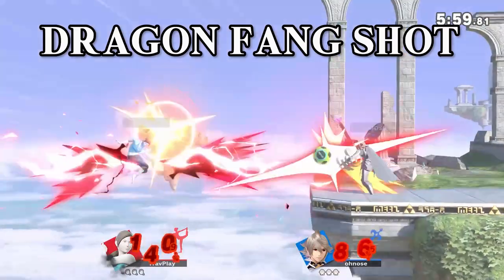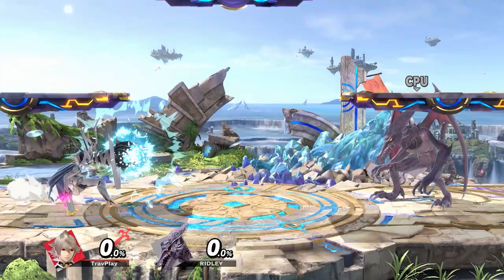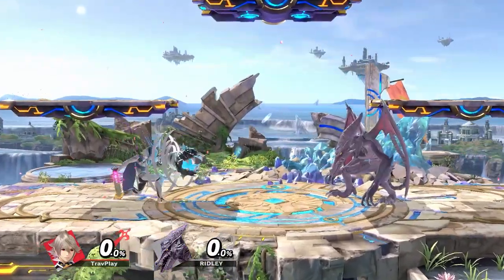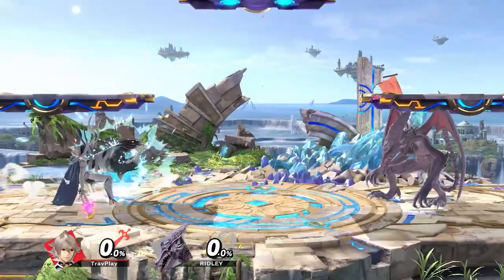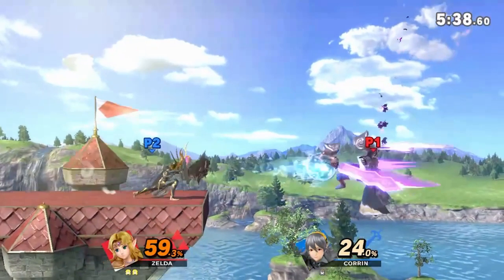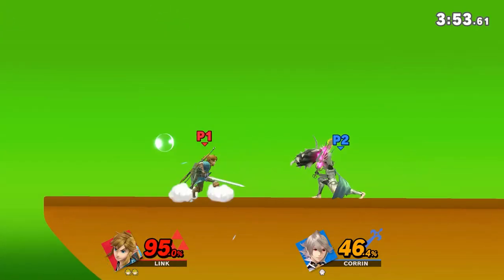Watch out for Corrin's Dragon Fang Shot. It's a chargeable blast that stuns you when it hits. Don't fall for the trap of jumping over the blast and attacking Corrin head-on, because he can use those jaws to chomp on you. If you're going to jump over that blast, either don't get close to Corrin or jump high above him. Fortunately, this move has a couple of flaws: it doesn't deal very much shield damage, and it can be cancelled out by simple attacks even when fully charged. As a Link main, all I have to do is kick it — problem solved.